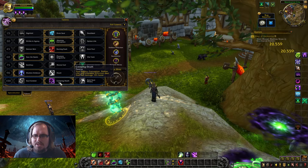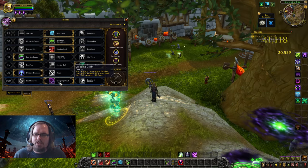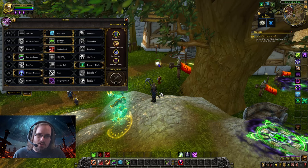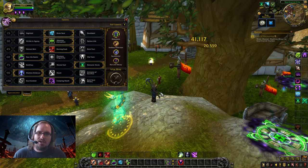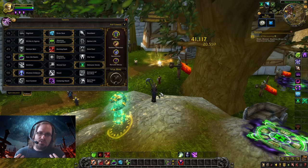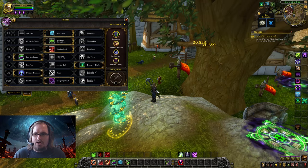Finally, Creeping Death makes your Agony, Corruption, Siphon Life, and Unstable Affliction deal their full damage 15% faster. In open world content, we're fighting enemies that only live for seconds, so front-loading damage into those initial ticks of damage over time debuffs is going to help us kill things a lot faster. That's the complete talent build.